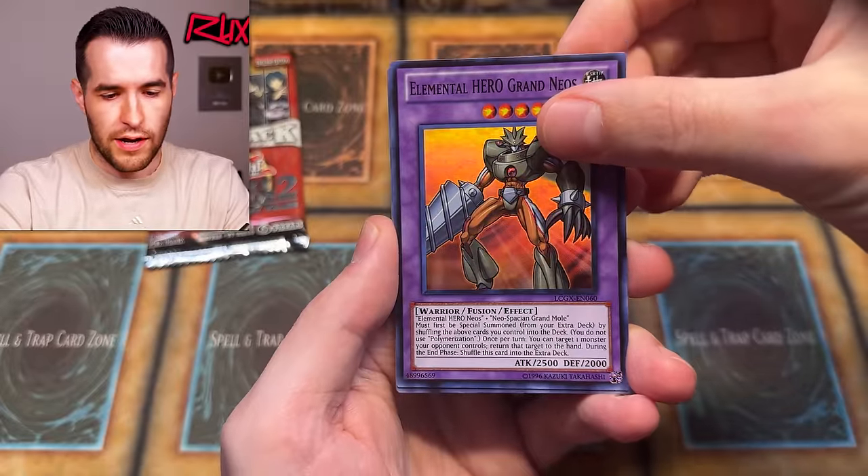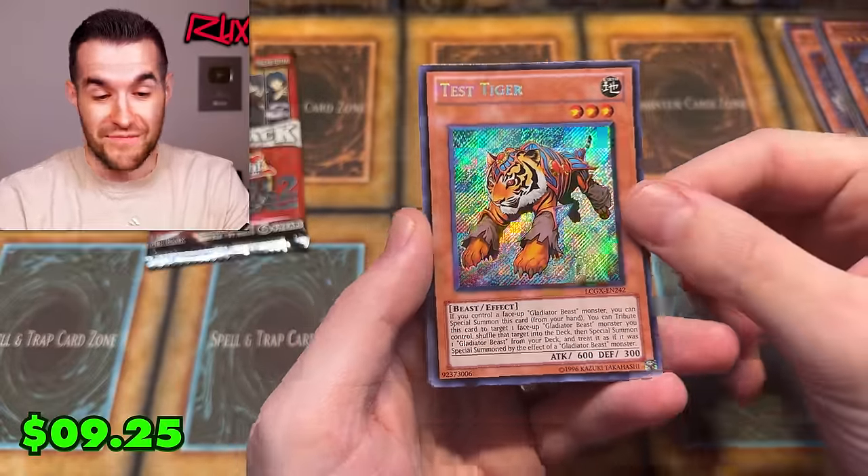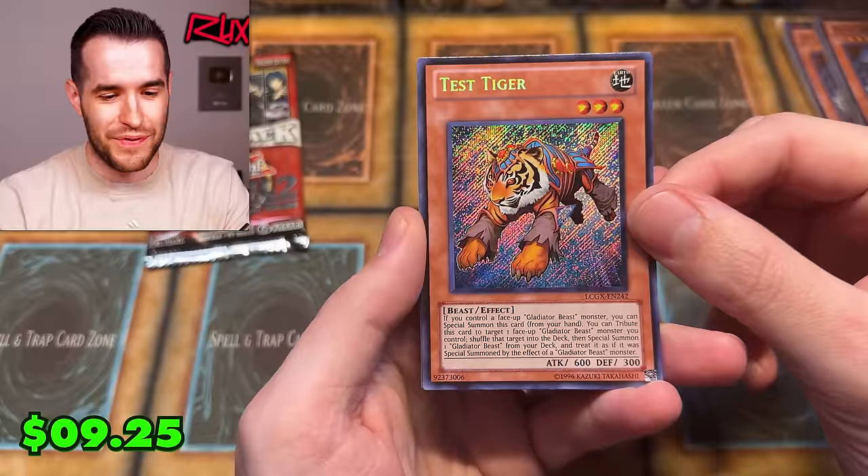I do need to upgrade my Dark Armed Dragon — currently using a Legendary Collection Kaiba Secret Rare. I have an Ultimate Rare PSA 9, but the Ulties are a little flimsy. I'd rather use the Phantom Darkness version. Grand Neos — let's see what the Secret Rare is... Test Tiger! They really are going all Gladiator Beasts right now.